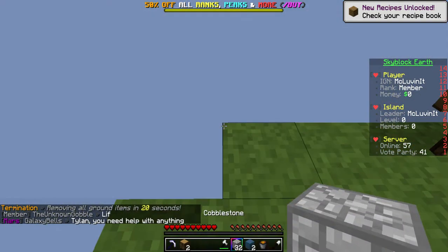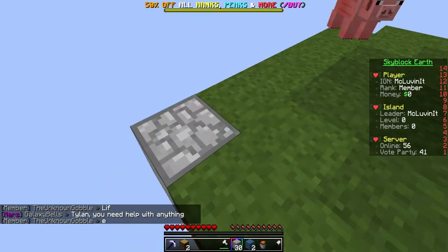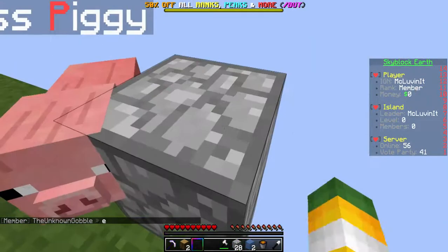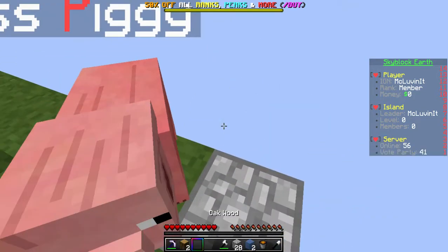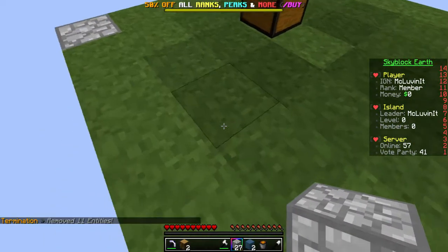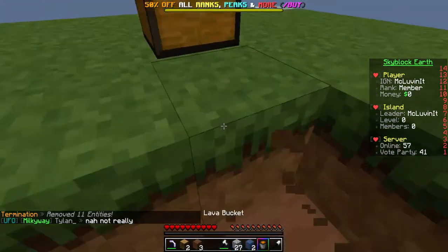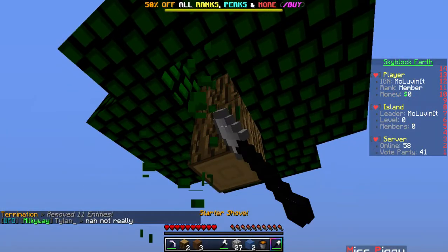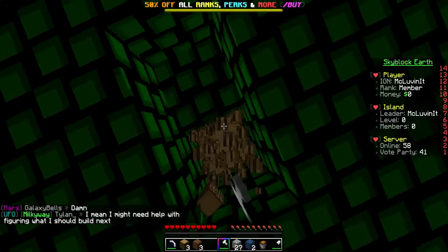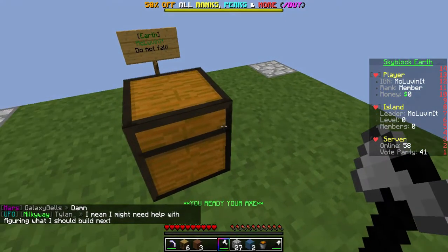We're going to try to make this island as awesome as possible. Let's fill in some of this area. Our goal is to keep Miss Piggy alive. We already lost a piece of cobblestone — already starting with that. We need to mine a little bit around here, and my mouse is just freaking out — it's like auto-mining on me.